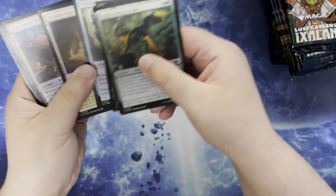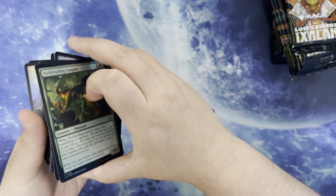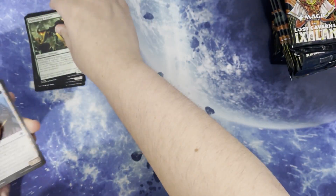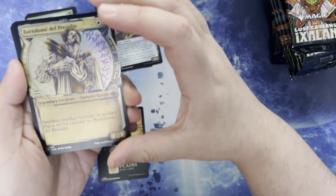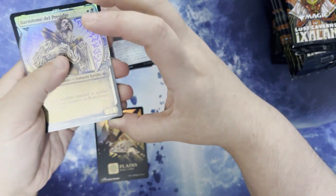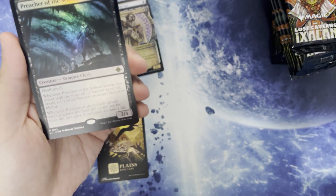We've got our commons, our uncommons. Pretty foil hand. Bartolome de Prezito in the alternate artwork.